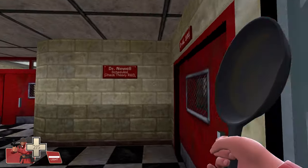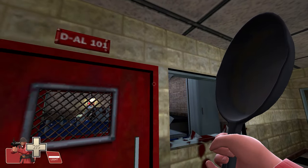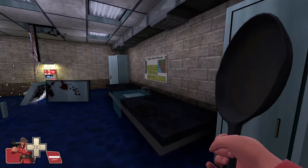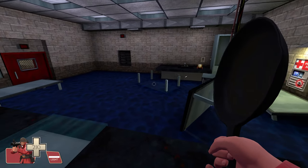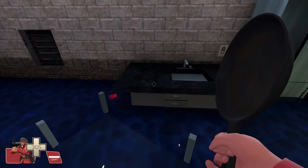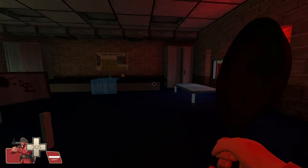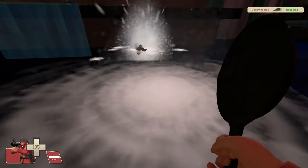Just smash your way through there. So I guess this is Dr. Newell's laboratory. Sounds like an interesting guy — I wonder if he's based off a real person. It's a shame his laboratory is full of water and it's all electrified, so don't stand in it for too long. And be sure to turn off the lights, because that turns off the electricity. I bet that's him right there. Poor Dr. Newell.